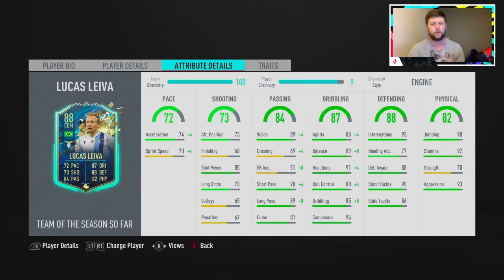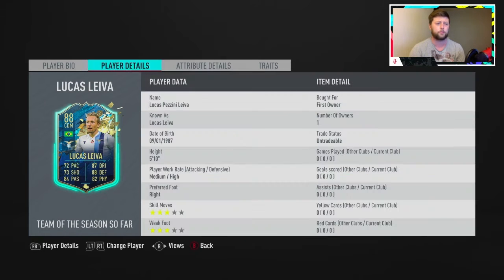He's got great physicals in terms of stamina, aggression, and jumping. Strength on 70 - I still think he'll be a little bit better than that. Defensive: 88 defensive awareness, 90 standing tackle, 86 slide tackle, 93 interceptions. He's got good agility and balance with 85 and 89. 95 composure which is fantastic, 91 reactions - another nice one. Passing at 89, no complaints whatsoever, and he has a dive into tackles trait. The pace is really going to put this card down, and maybe you could pick a fault at not having four-star four-star or at least four-star weak foot.